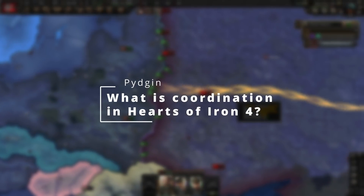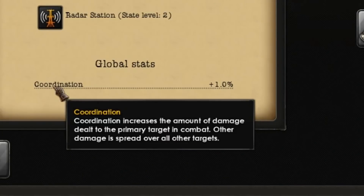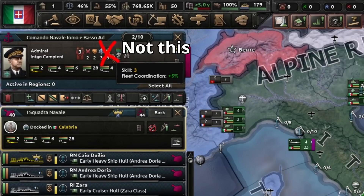What is Coordination in Hearts of Iron 4? Coordination is a global stat that is applied at the country level, meaning that all of your divisions will be affected by any changes to coordination. This stat is different from Coordination in the Navy, which we will cover in another video.